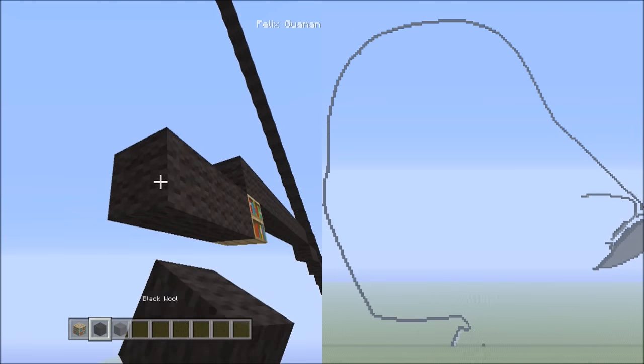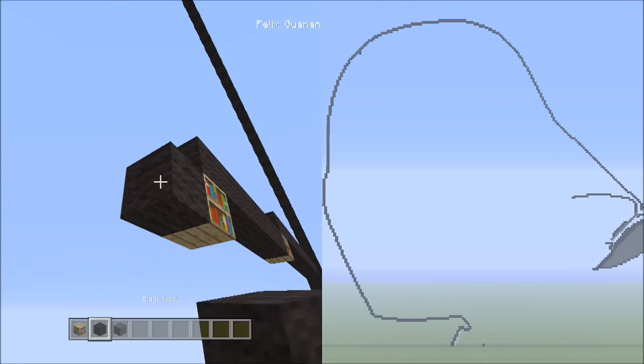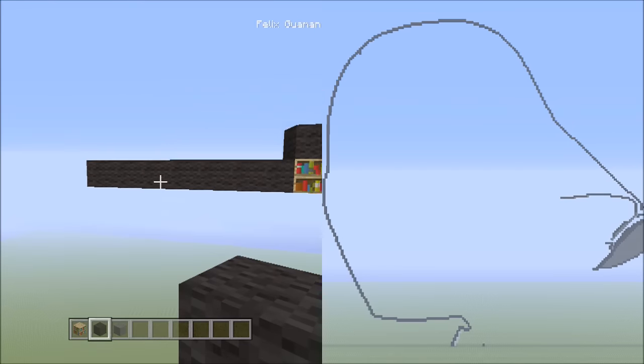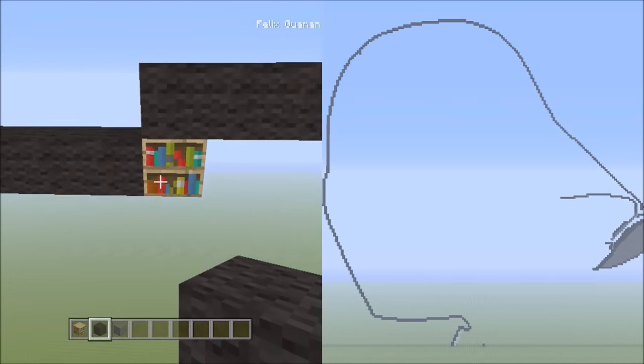First set: one, two, three, four, five, six, seven. Second set: one, two, three, four, five, six, seven. And that's two sets. Let's get rid of the placements and head back over here.